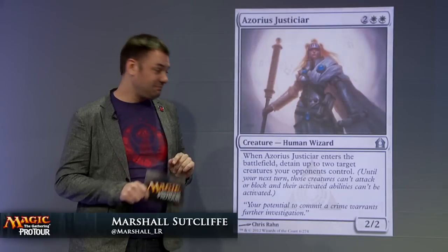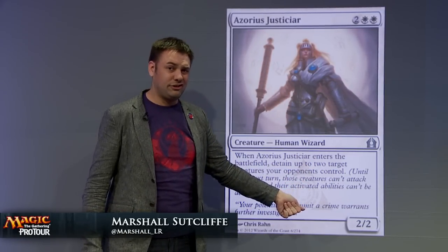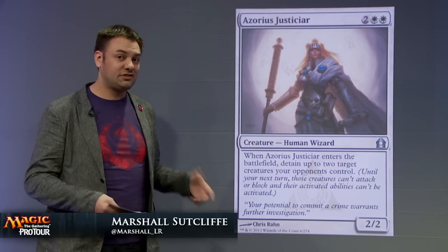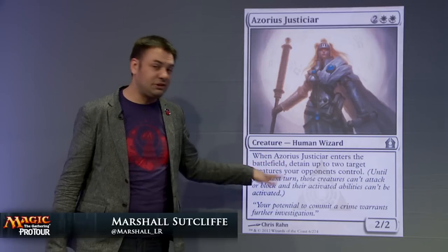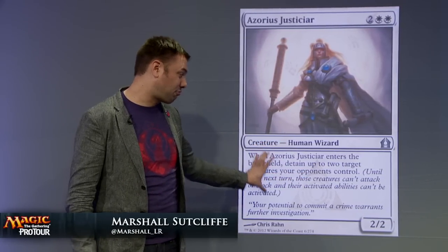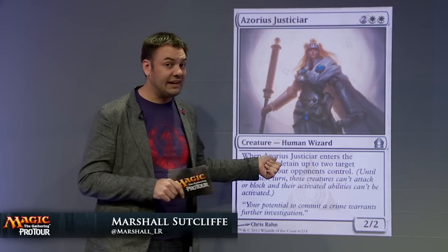This next card is where the trickiness comes in. Let's put it on the Vanilla Test — it's two white for a 2/2. That fails the Vanilla Test. We wouldn't be happy to run that in our deck if there was no other text on it. So now what I'm expecting as I move to the text box is there's going to be something pretty sweet here. And indeed, Azorius Justiciar does have something sweet: it detains up to two creatures your opponents control when it enters the battlefield. The key to the Vanilla Test is that when you read this card, you were already looking for something impressive in the text box, because a 2/2 for four is not going to cut it in Limited. You need to be tough on your cards — if it's going to make a spot in your deck, it needs to earn it. This guy does.